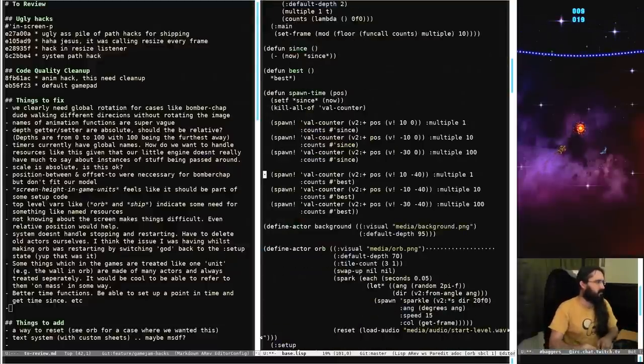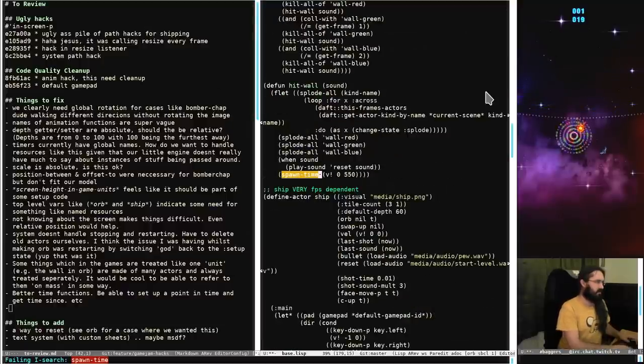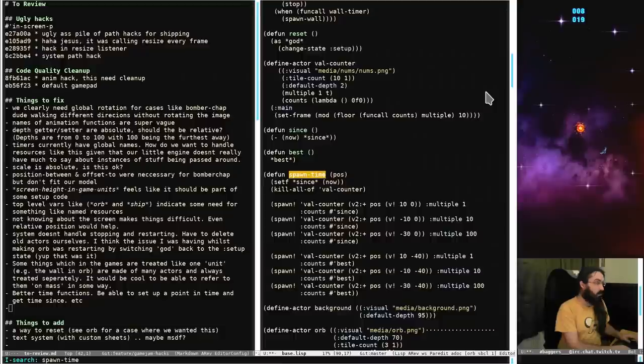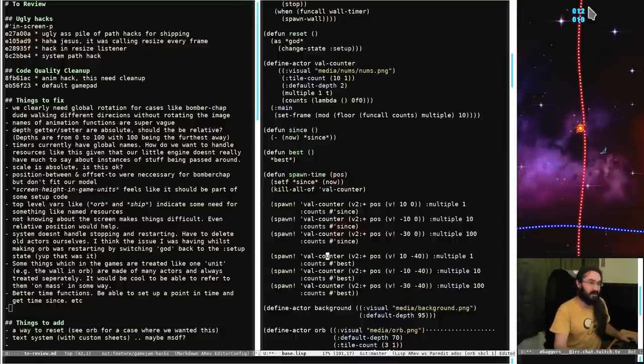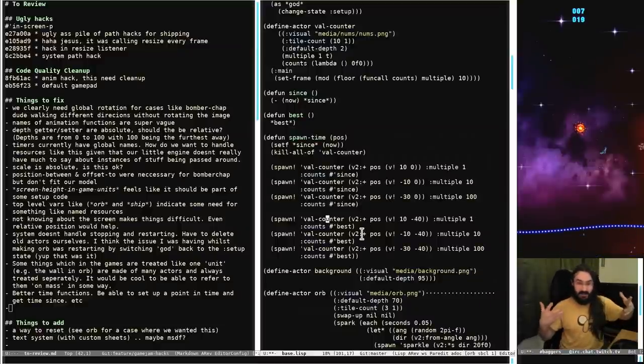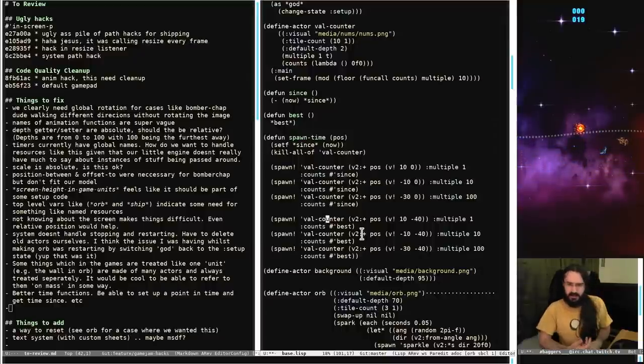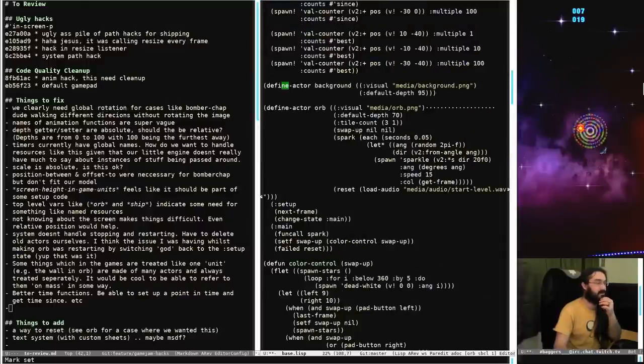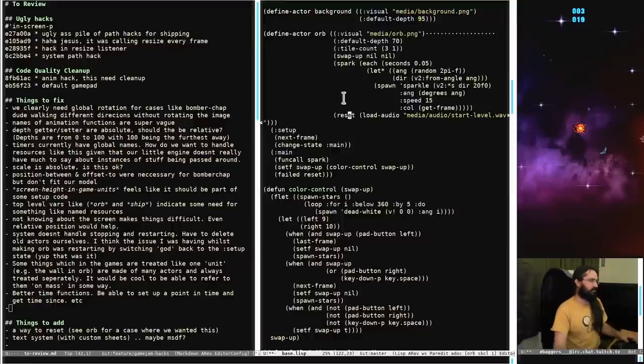Spawn-time is used for spawning the vowel counters - so again this would go away because all we'd have to do is spawn a couple of actors that actually represent the score. We'd need some interconnection there since score is a top-level thing. Let's look at the background - it just has no update code underneath it so it's only rendered once and never has to be updated again. We set up a default depth for it which is fine. Then we get to the orb - let's have a look at what we've got there.